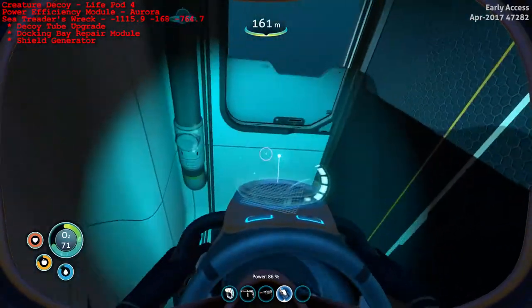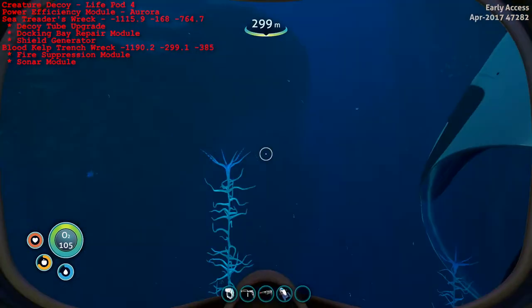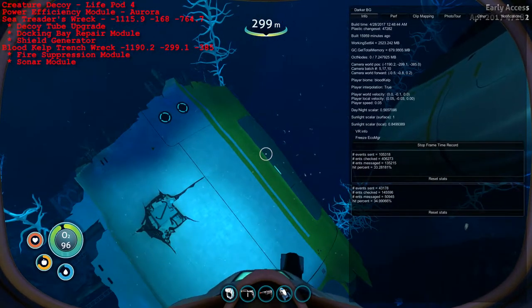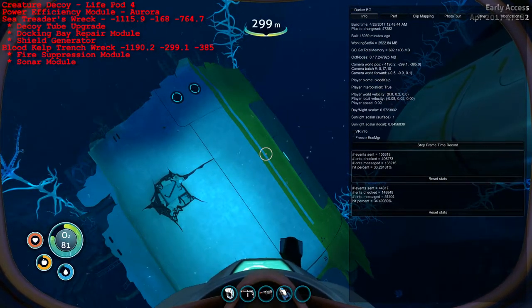Let's head on over to the Blood Kelp Trench Wreck. The Blood Kelp Trench Wreck isn't necessarily within range of your Seamoth, but if you've got a Seaglide handy, you can easily head on down there. The location of this wreck is really close to the Trader's Wreck at negative 1190.2, negative 299.1, and negative 385.0.